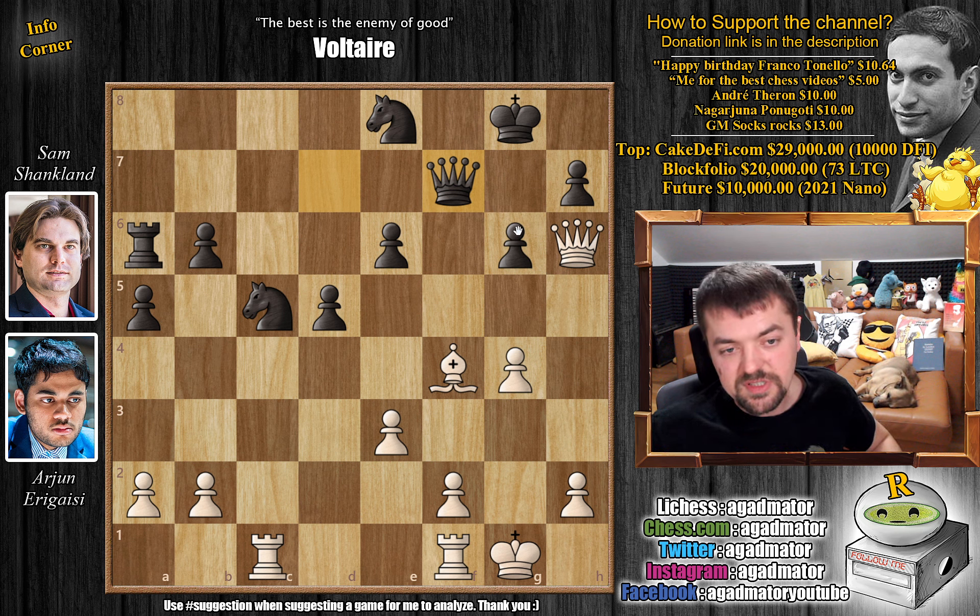There's not much for black to do here. Not only is your position terrible, you're down in material, and white has a very clear plan: rook on the f-file, f3, e4, h4, h5. Slowly but surely, black's position will just continue to deteriorate until it crumbles.